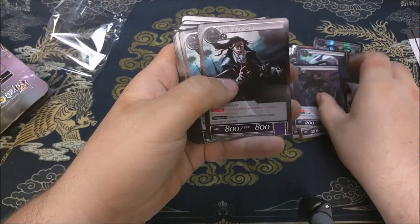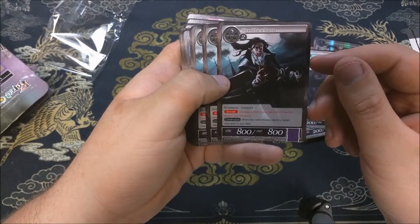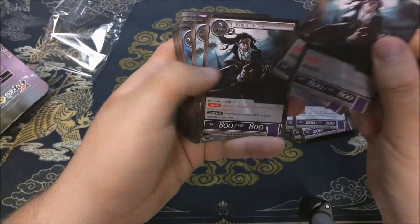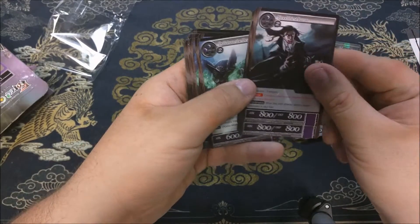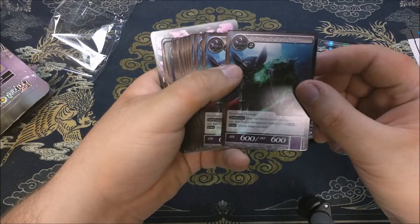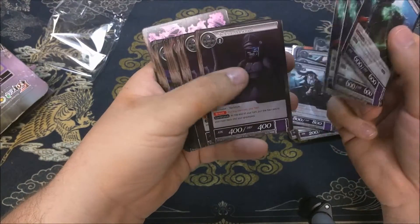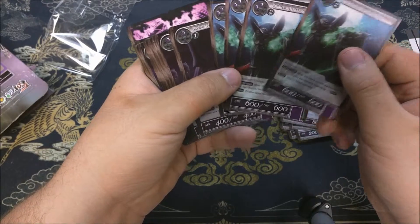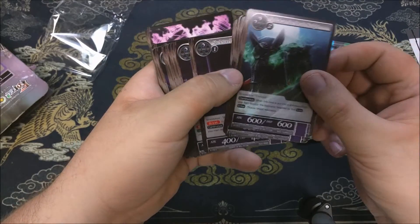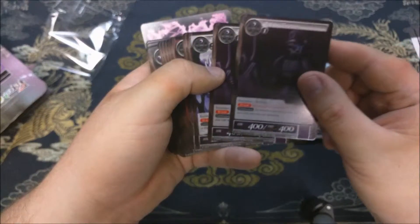Got four of them. Bloodthirsty Baron — he's pretty okay, he's 800, and whenever this card attacks, destroy target resonator in your field, so he pops your own person for three. Not all that great, but 800 is good. Dollahan the Death Knight — I'm a huge history and lore buff — 600, continuous: you choose a target, he then pops it if he gets destroyed.